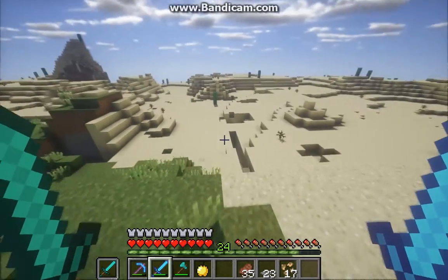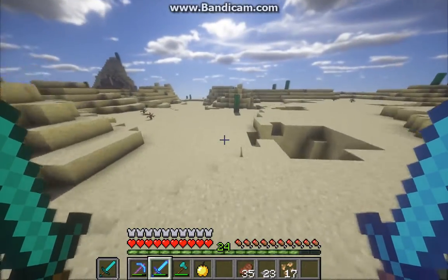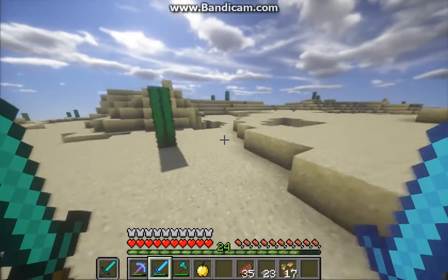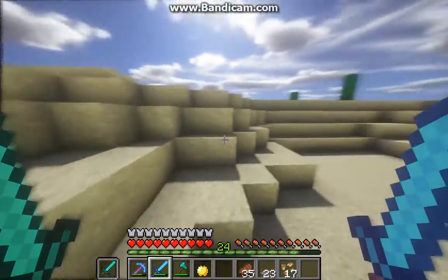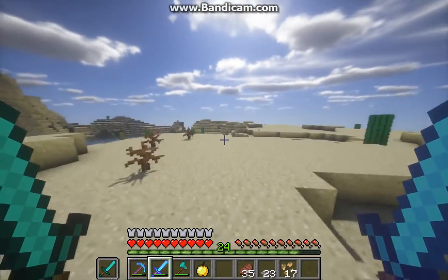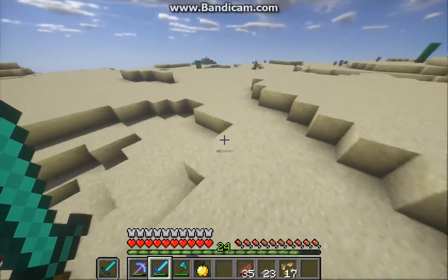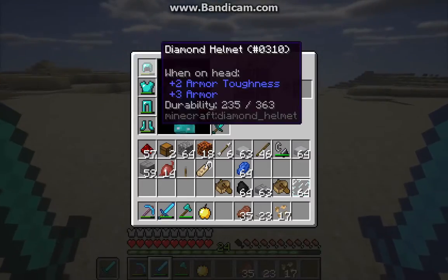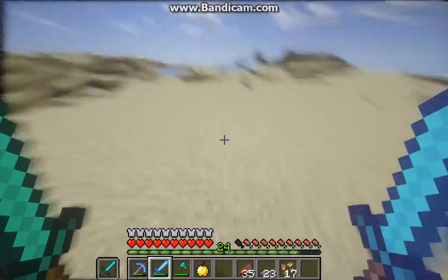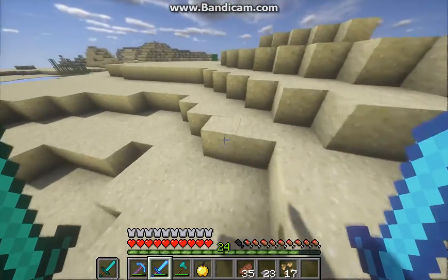I think we should go through the sand biome direction so we can find a sand temple or anything. The other day I found a base that had plenty of food and a couple of weapons, and that's why I got a fresh set of diamond armor.